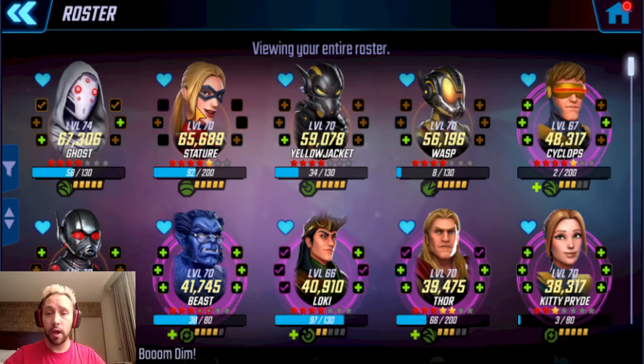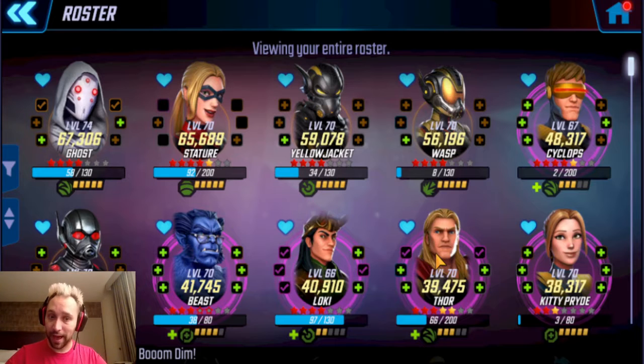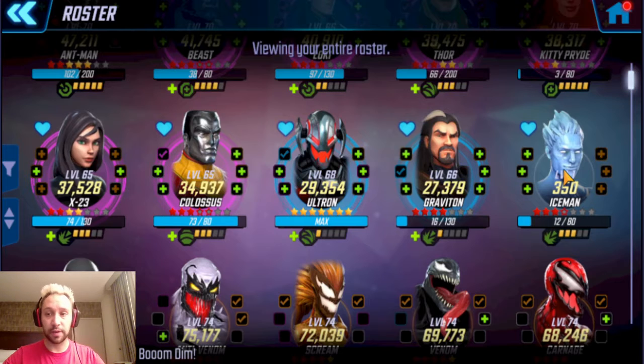Farming-wise, I'm still doing the same thing — farming Stature and Wasp for my villain nodes, and farming Loki and Thor for my hero character. Originally the plan was to unlock Black Bolt on his next pass, but Scopely did the old switcheroo and Black Bolt is coming a lot sooner. The plan now is to unlock Black Bolt on the pass after next. Any other resources I have are going toward mutant gear.